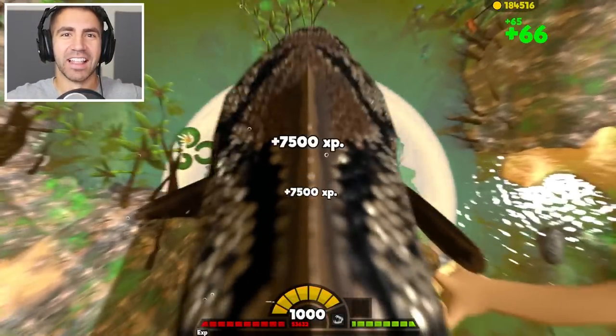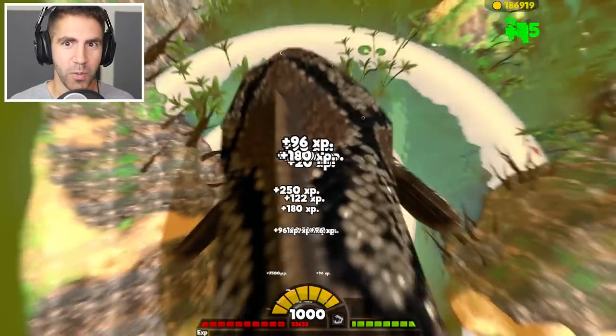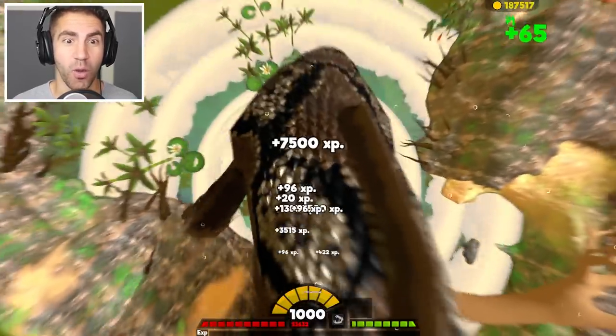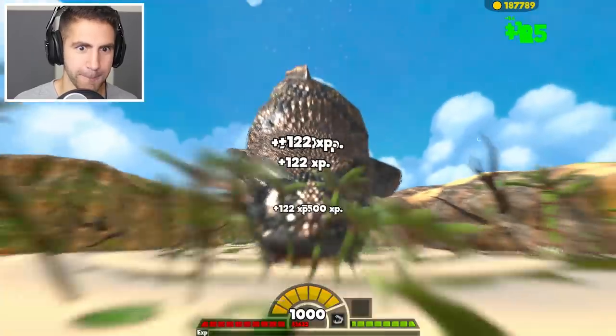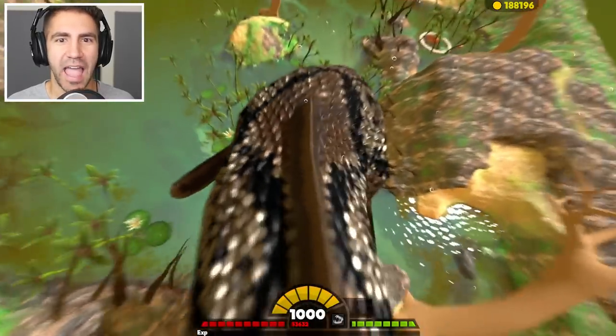We did it — Level 1,000! We're level 1,000. We have 187,000 coins. Let's see how big we are — pretty big. Let's do a victory lap!